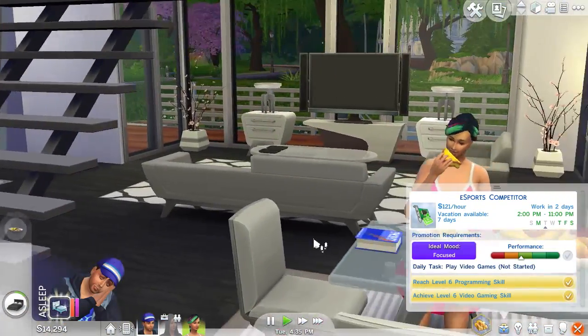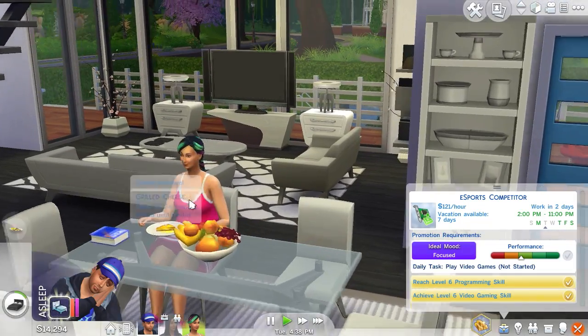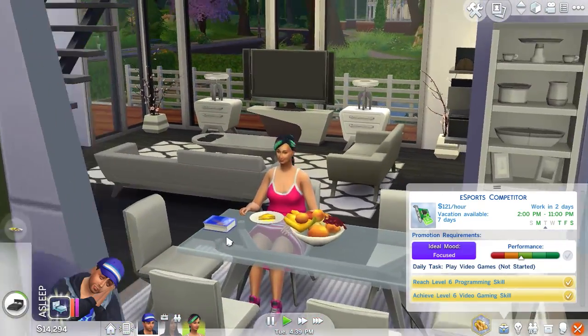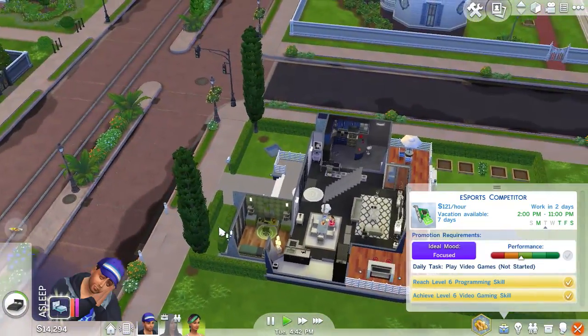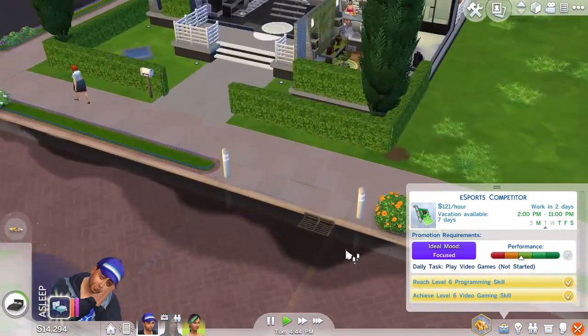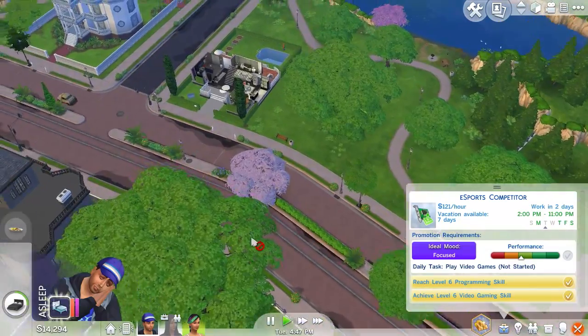A lot of you guys wanted me to give her a makeover, so that is what we're going to do — we're going to make over Lily, make her look a little bit fancy so she can get her boyfriend and stuff and move out. That's what I wanted.